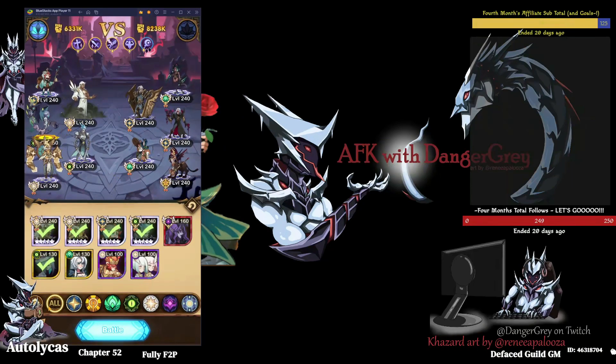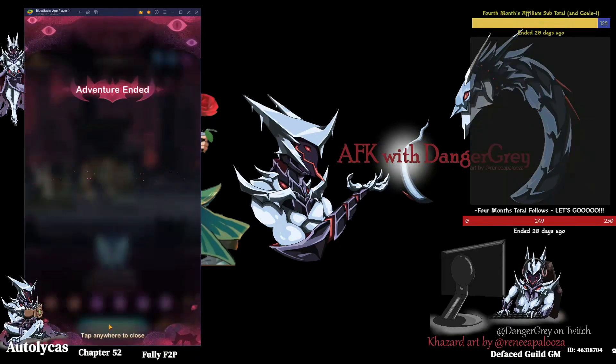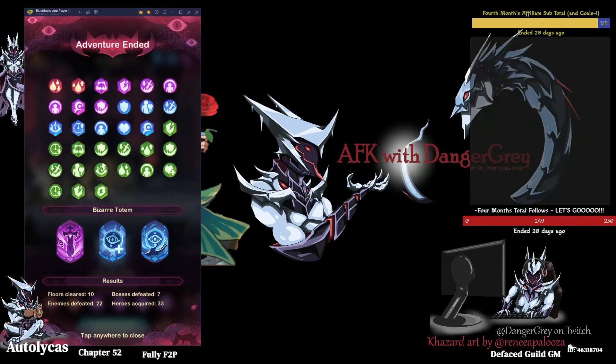This is the worst team I've had — I've had a lot more offense on other teams. There's not very much offense on this team, as you can see. This is really a pretty terrible team and we still got all the way through to the end. We lost one battle the whole time — it's actually the first time I've lost a battle, at least that I can recall. We got a green rock on floor 10. That is the balance and the RNG of this game mode. We used these pretty awful totems.